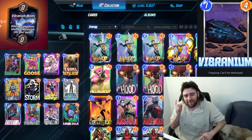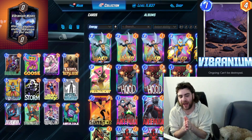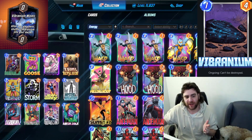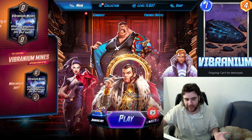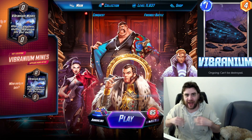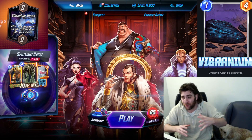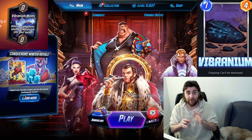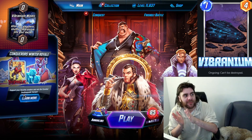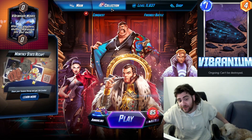What is up everybody, I'm Nolex Given here with your afternoon snap. Just a quick video today. I want to go over some of my thoughts on today's featured location, which is Vibranium Mines. Vibranium Mines, after you play a card there, shuffle three Vibranium into your deck. Vibranium is a one-cost, four-power card with ongoing — it can't be destroyed.